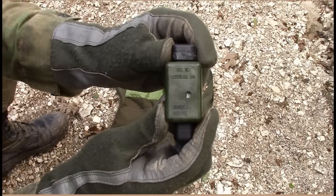The M40 test set is an instrument used for checking the continuity of the initiating circuit of the mine. Only one of the six bandoliers in each packing box contains a test set. An identification tag on the carrying strap will mark the bandolier containing the test set.